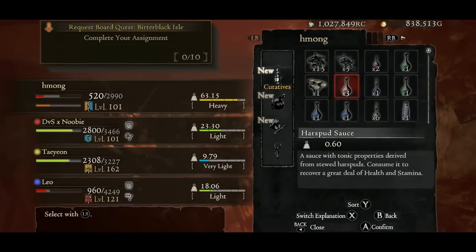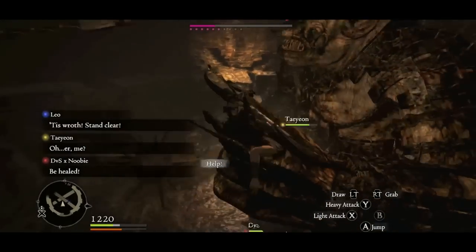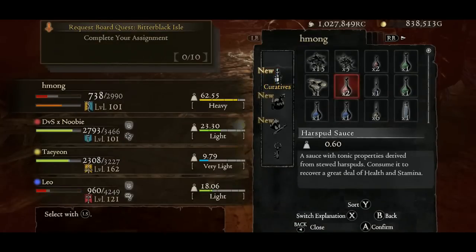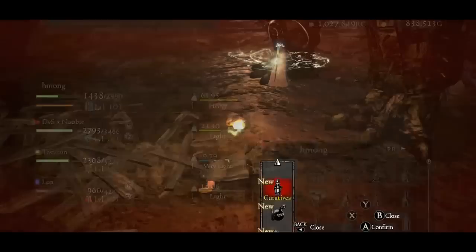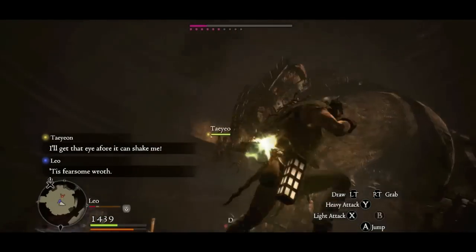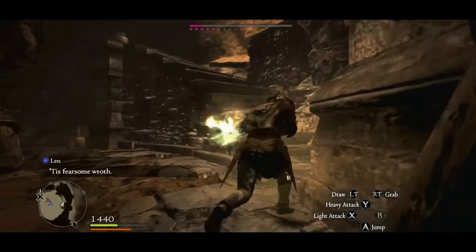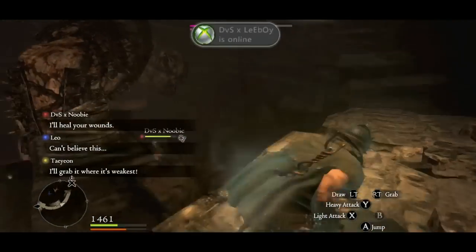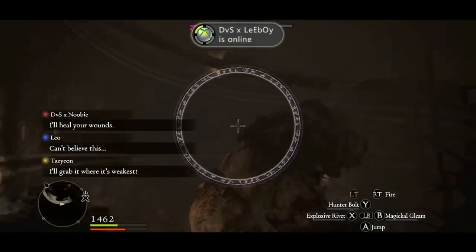I'm gonna heal myself before I die here. Let me just grab somebody else. God damn it, newbie. Spell casting is way too slow, newbie. Leo's about to die, but William wants to climb up this ledge right here. He just kinda stands there and he's just stupid.